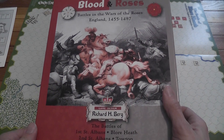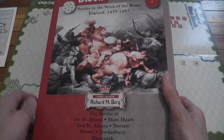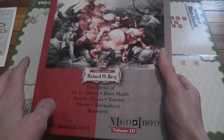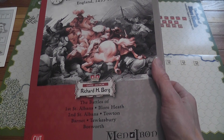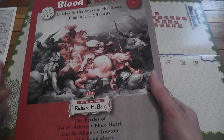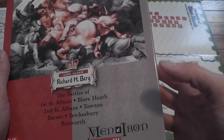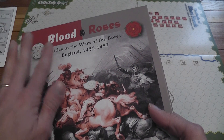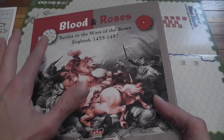Blood and Roses is the third chapter in the Man of Iron system, created by Richard Berg. The previous games are Man of Iron and Infidel, two games that I enjoyed very much. I enjoyed Infidel in particular, and Blood and Roses is a worthy sequel.